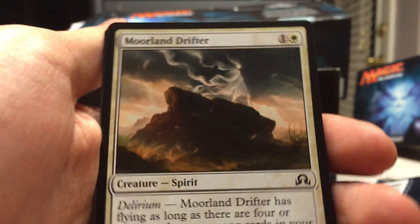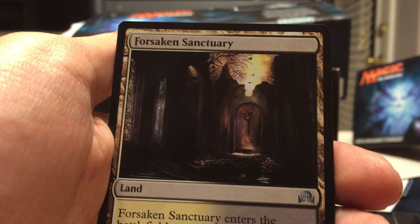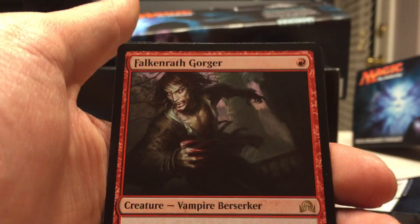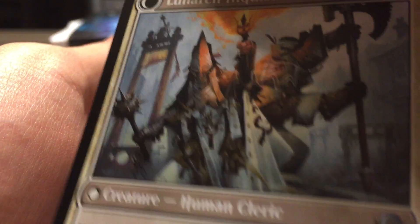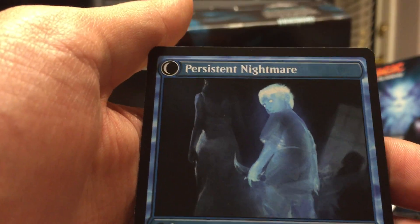So now for the common cards, then the uncommon cards. And our rare is Falkenrath Gorger. And then we got an uncommon, double-sided. And we got a mythic rare — Startled Awake, which is also double-sided. The other side is Persistent Nightmare. So yeah, got a mythic rare. And a zombie token.